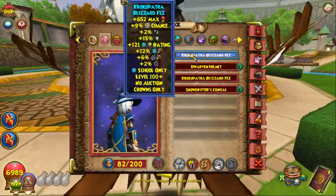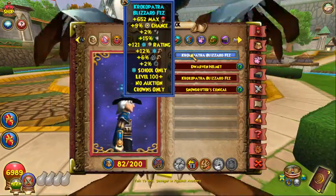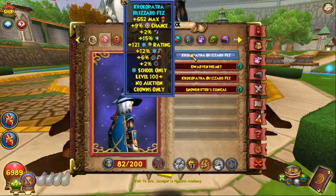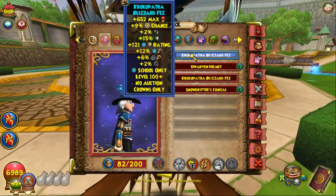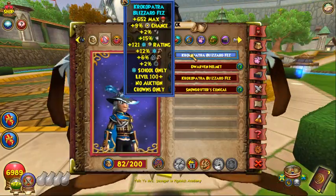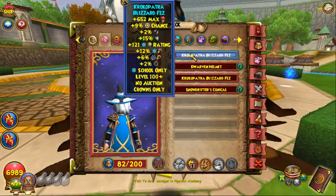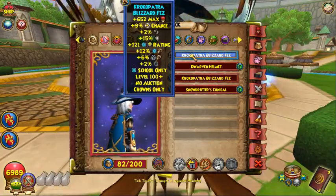Crocopatch or Blizzard Fez is definitely the best hat for Ice. You can go for the Malice Deadhood but you do lose the stats, though it's easier to get. The Crocopatch one will involve either money or farming Jade Oni or Crocopatch herself, which is kind of a long dungeon. But this is definitely the best hat so I would recommend going for this one.